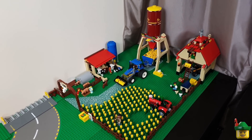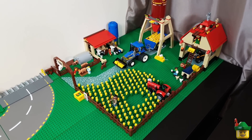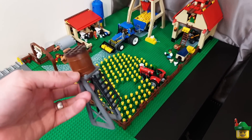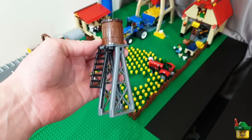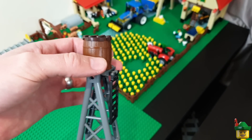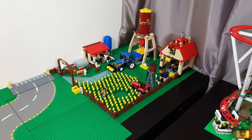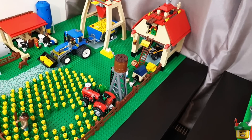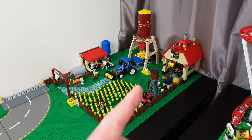We've still got a few empty areas — in here and all around the back — and I do have plans for those. One was a suggestion I was going to do already: a water tower. I've just done that with two of these rather cool support pieces from the old station set 60050, adding a ladder that doesn't go all the way down, and one of these really large barrel pieces on top. I was thinking of putting it near the front so we've got another tall item, but without blocking the wonderful chicken egg scene, so I might move the chickens again.